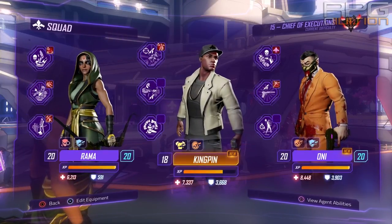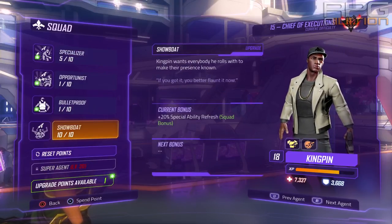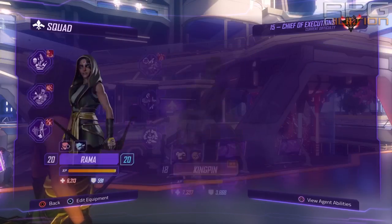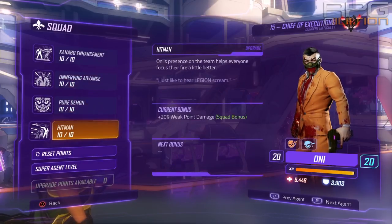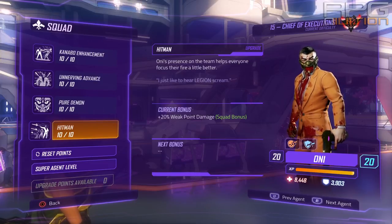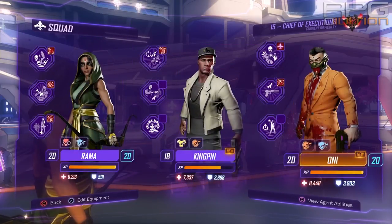The preferred squad members are Kingpin, because of his special ability Refresh — you're really dependent on your special ability and Mayhem, that's why we use Kingpin. The second is Oni, because of his 20% weak point damage. All of our shots aim for enemies' weak points, so damage will be even greater with Oni's plus 20%. If you don't want Oni's bonus you can go for Hollywood, which will give you Mayhem faster.